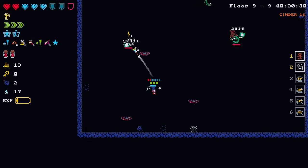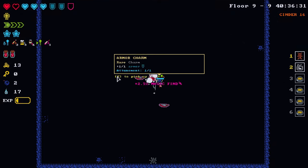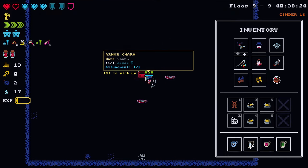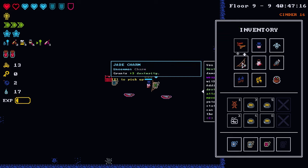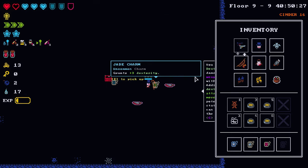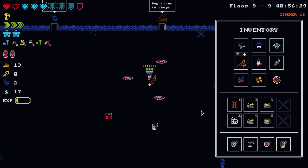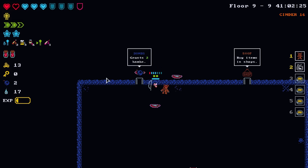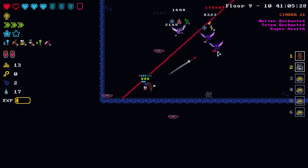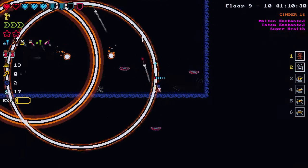Blood chest. 12,000 damage on a critical hit — just a mighty hit. Armor charm — goes really good with our kit. We do lose a little bit of damage throwing it on over the orbital. I think that's fine. Nothing much to spend cash on in the shop.